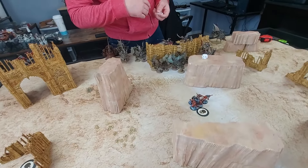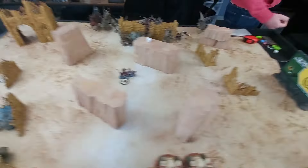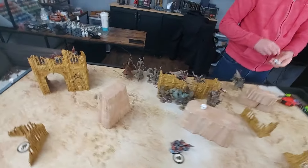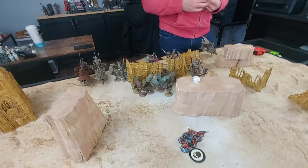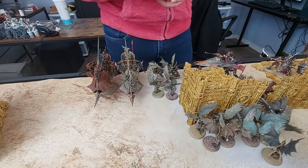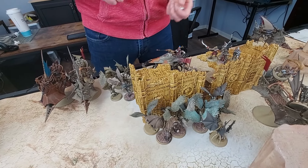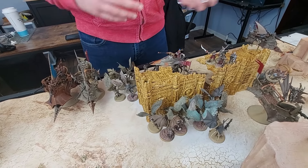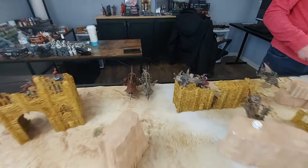Two poison shots from the warrior squad hitting on fours, wounding on sixes — nothing. That's the end of shooting. Jake explains the Drukhari movement tricks: scourges have a built-in move six inches after shooting, and venoms can pull an appropriately-sized unit back inside at the end of the fight phase if the vehicle is empty and the unit is within six inches.